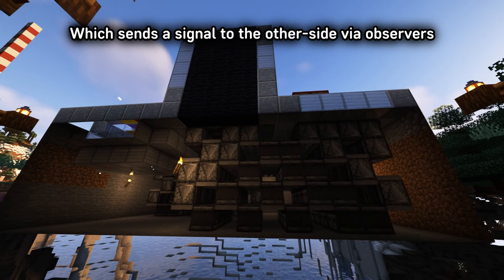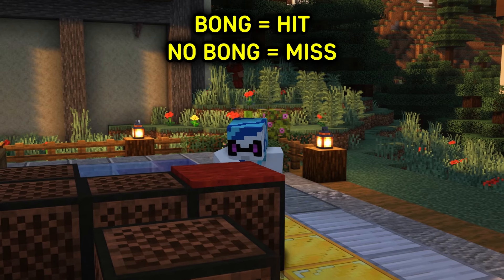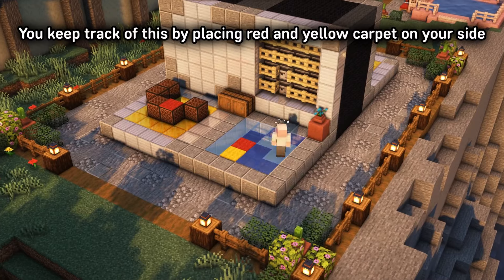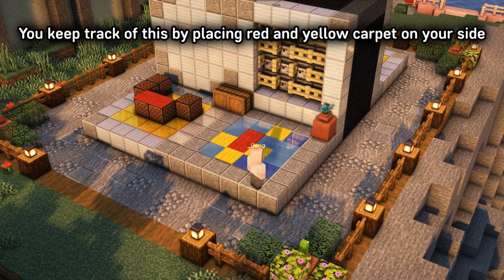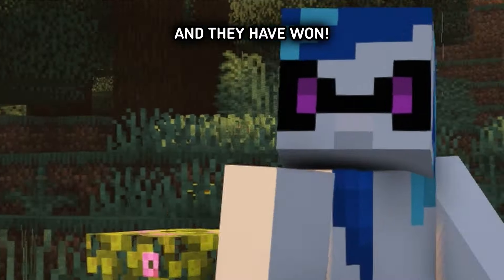You then listen out for a bong sound. If you hear it, you've scored a hit, else it's a miss. You keep track of this by placing red and yellow carpet on your side. Players repeat this until one side has sunk all the enemy ships, and they have won.